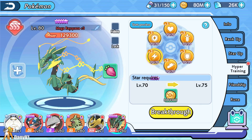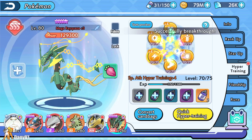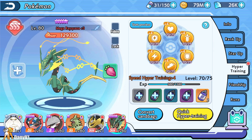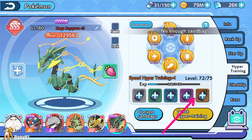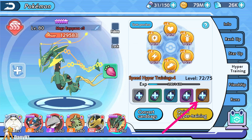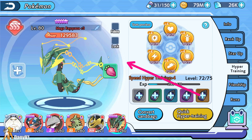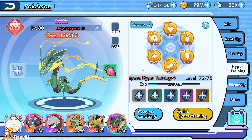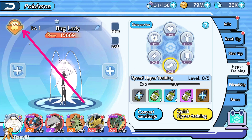We just crossed hyper training plus 3 and are now on plus 4, which is level 70 out of 75. The problem is we ran out of sandbags. This is mostly because triple-S Pokemon consume more sandbags to power up compared to double-S Pokemon.